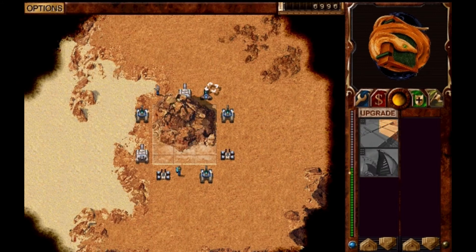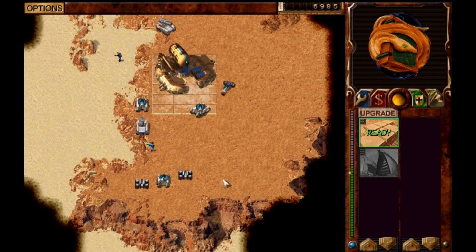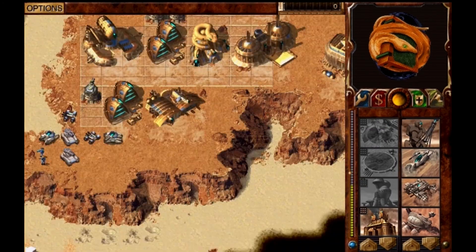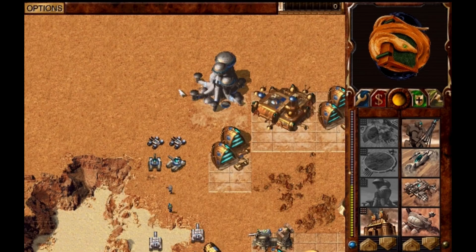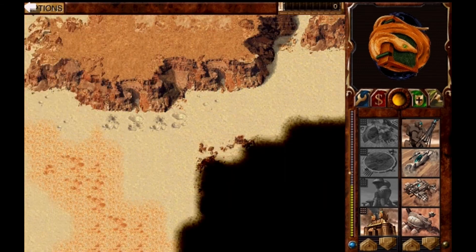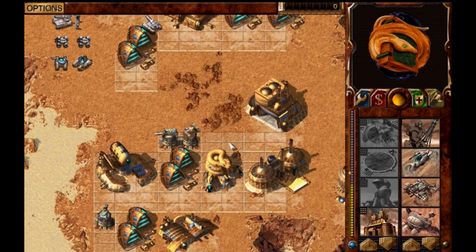Now we have covered all the factions. I'm going to skip a bit ahead — no point showing the early stage. Now we are well on the way in this mission. I need to stop that enemy unit that can capture my buildings. I now have all kinds of buildings — I tried to build one of each, and I have two harvesters, at least I had two.